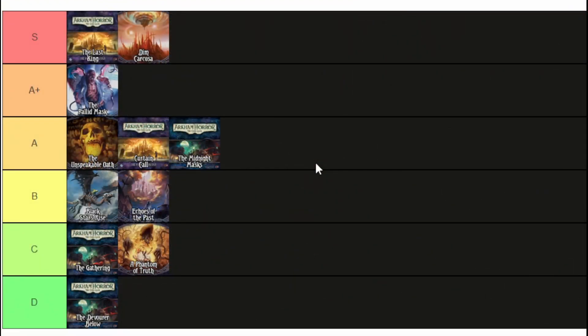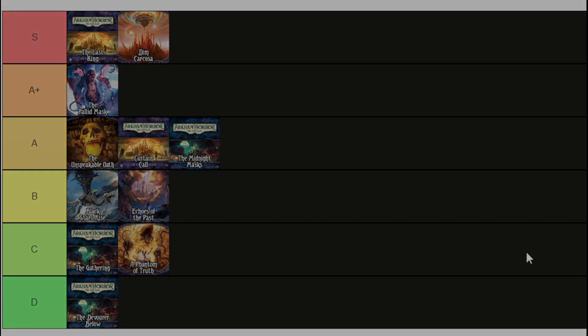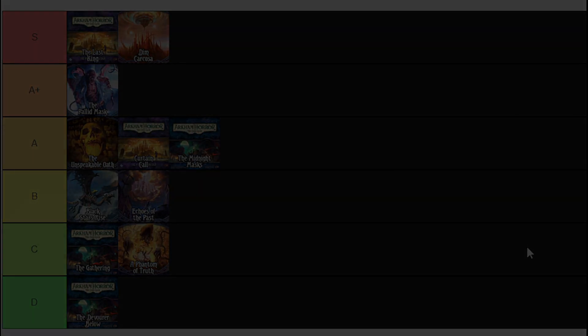Before I wrap up, I'll show my tier list for my personal ranking of the scenarios I've played on this channel. Now that I've played them multiple times and seen the Return to box, I feel more comfortable ranking them. I absolutely love the new version of The Last King — I'm shocked to be putting it above Dim Carcosa. The Pallid Mask is incredible. Generally speaking, I just really like all of Carcosa. It's only the Conviction version of Phantom of Truth that I'm really negative about — it's tedious, you just have to wait around. Black Stars Rise and Echoes of the Past are fine but not incredible scenarios. I've been Rather Incoherent, I hope you enjoyed the video, and I'll see you in the next one.